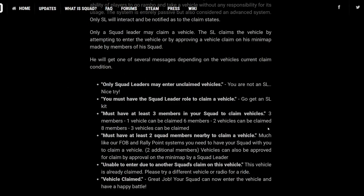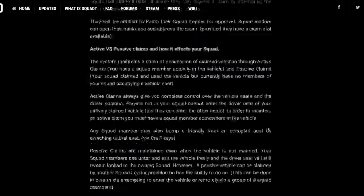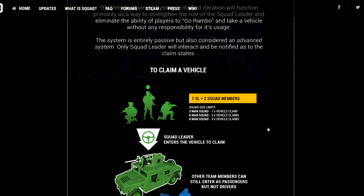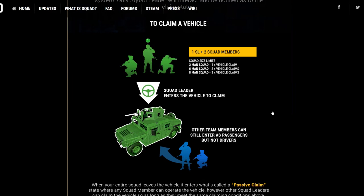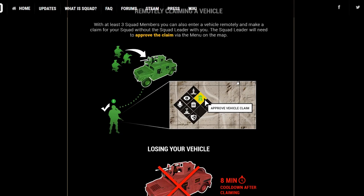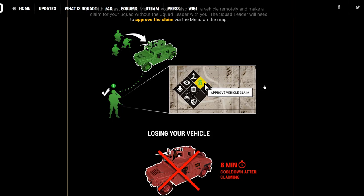The claiming system is quite an interesting one. You need three members to be near. The squad leader needs to be the first guy to get in, plus two squad members — all three men need to actually get near the vehicle. But you can also request a vehicle when he's on the other side of the map and right click to approve your ability to get in that vehicle. I'm only giving you a rough overview — you can read a lot of this in detail. I'm also doing some tutorial videos for beginners and more advanced players coming soon on the channel.